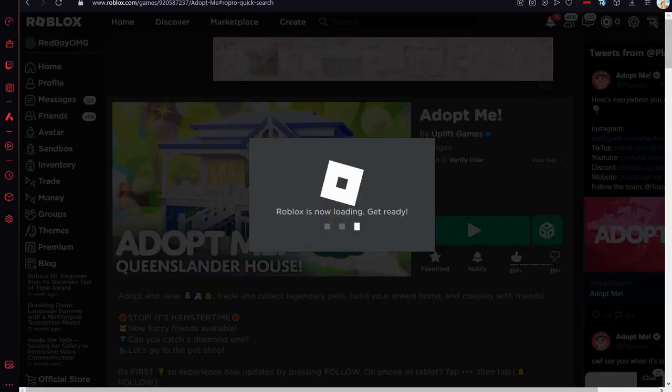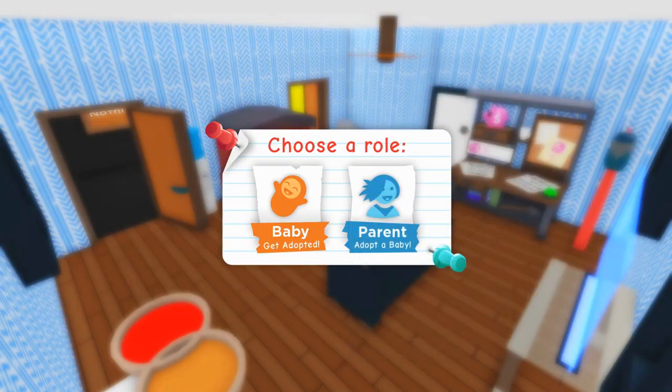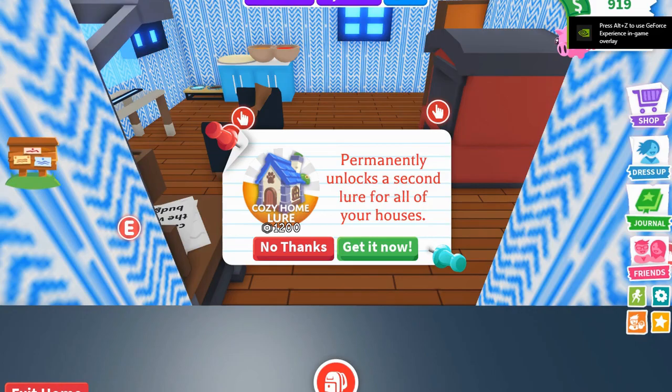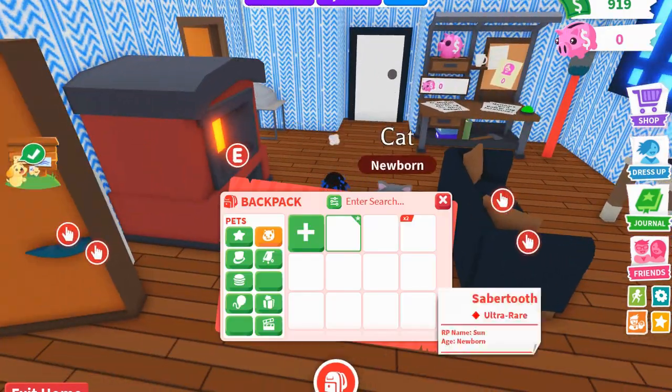Anyways, let's just join Adopt Me and I'll show you what to do. Once you get into Adopt Me, you're going to want to spawn as a baby and pick your role, then go past all the options.